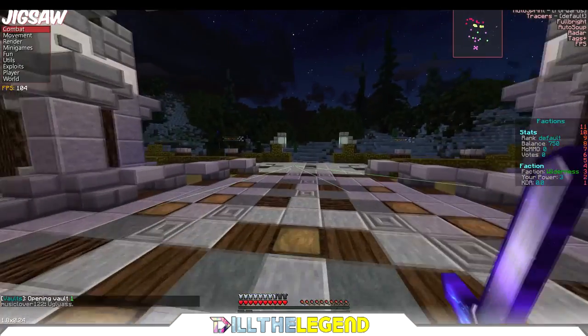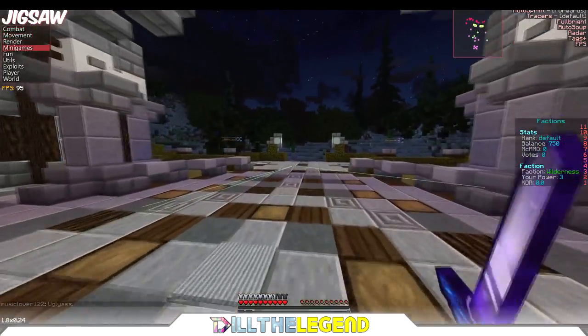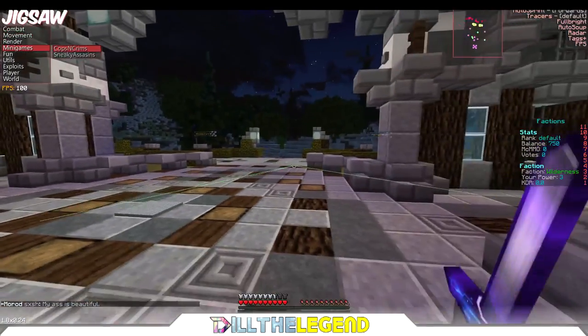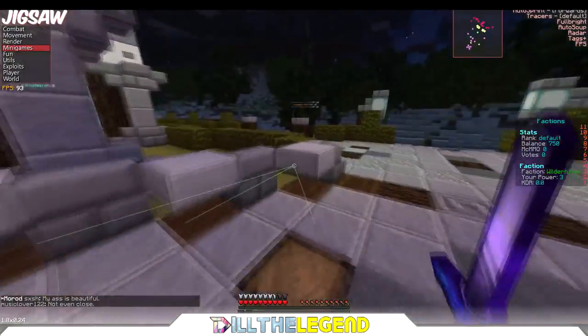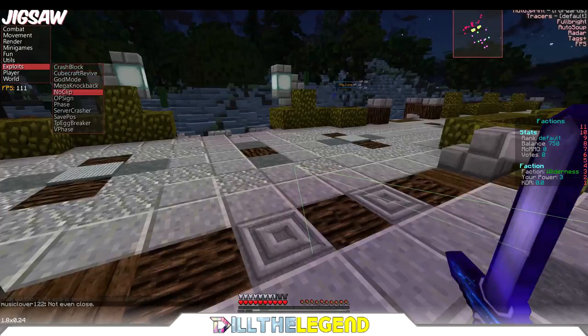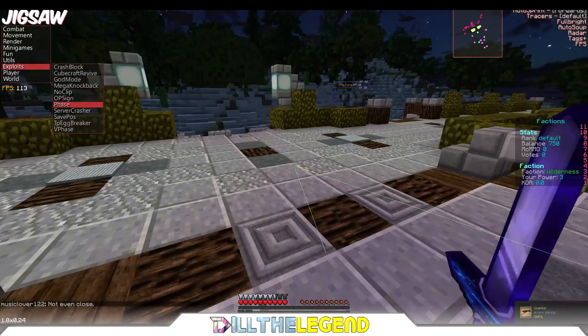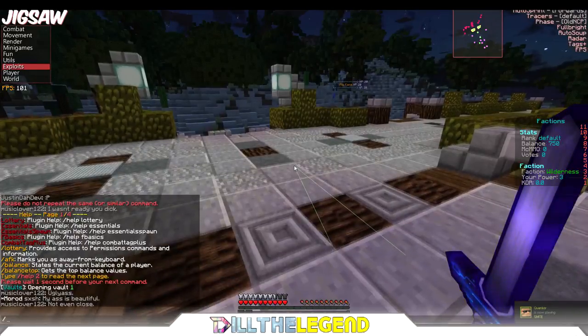Now what you're gonna do is use the phase glitch. In my last video I showed y'all a new duping method with trapdoors and lily pads, which you can use as well. I'm gonna be using phase on here — go into your exploit on Jigsaw and do phase. While you're over here glitching out, go into your /pv1.